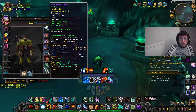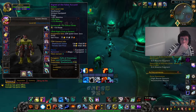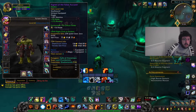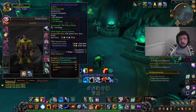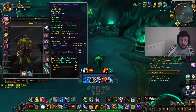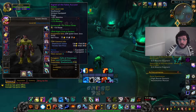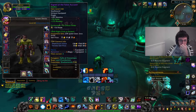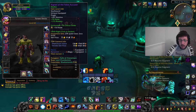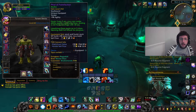I got really lucky with that ring and I upgraded it to the max very quickly. After that I've got Signet of the False Accuser, pretty much BIS especially on this build - it's 246 so it's from last season - it's got haste and mastery and it's enchanted with crit and haste. I enchanted it with crit purely because it's my old ring so I haven't had chance to replace the enchant, but if I wanted to replace it I would replace it with the haste enchant.